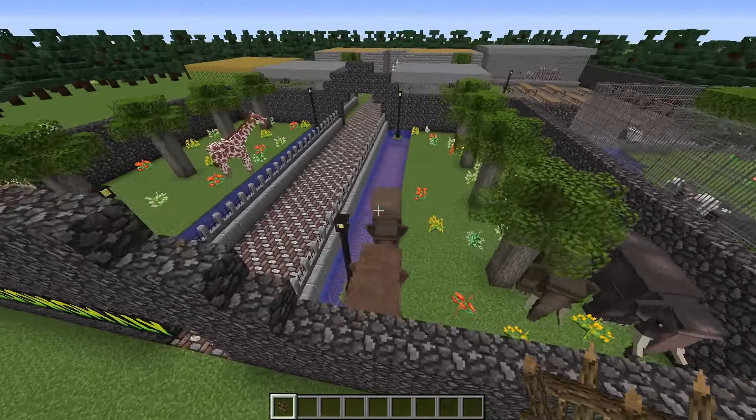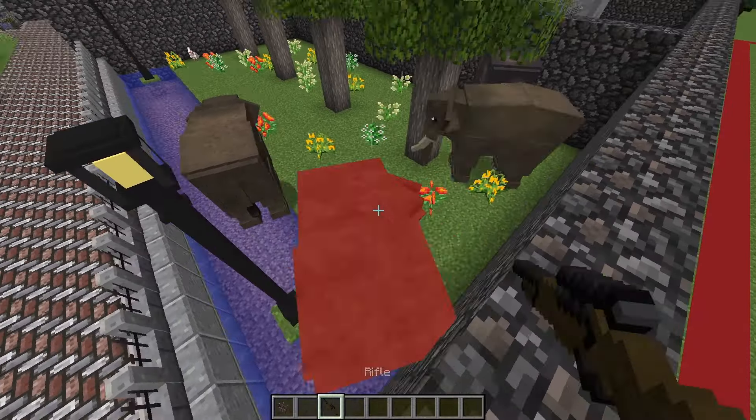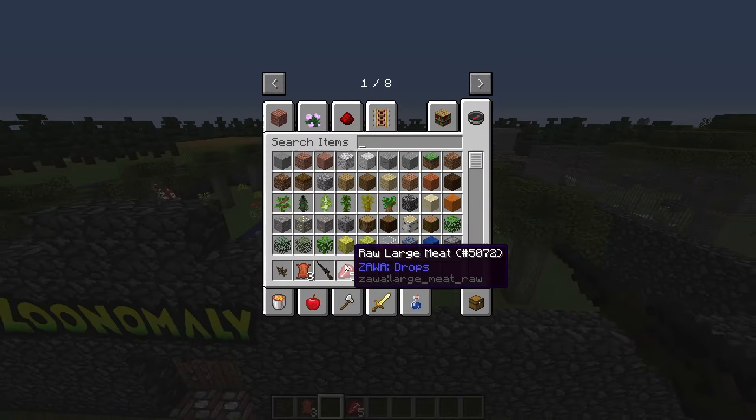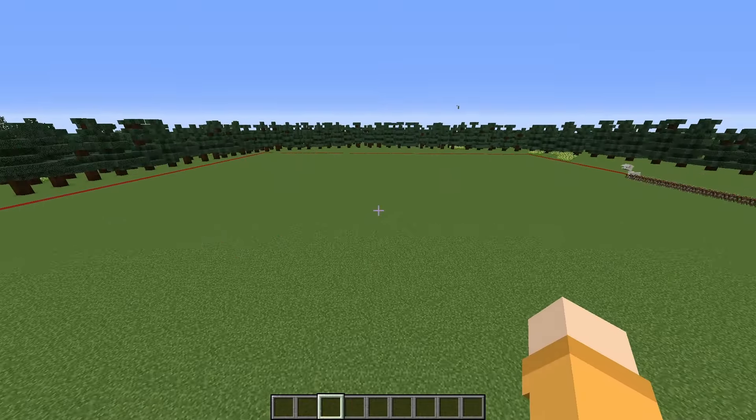These elephants are really annoying me, so there's only one thing I could do — kill them. Goodbye. It's like we switched spots or something. That was traumatic, but now we can go back to building our base.